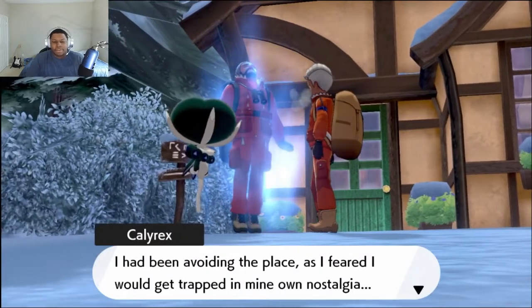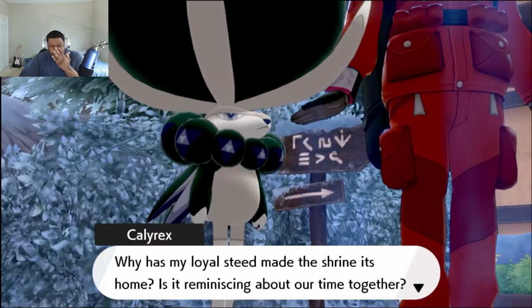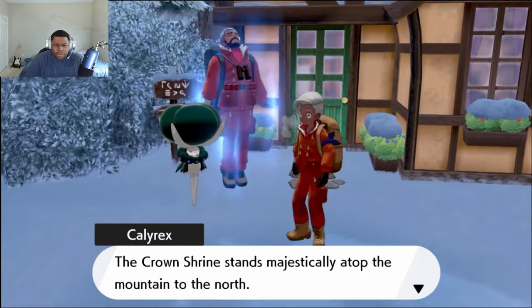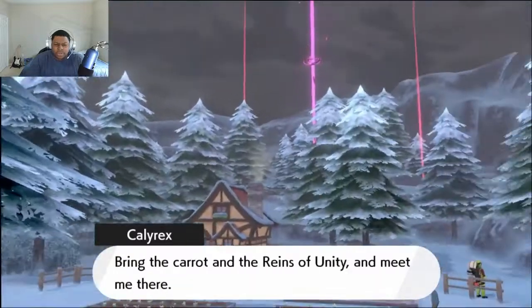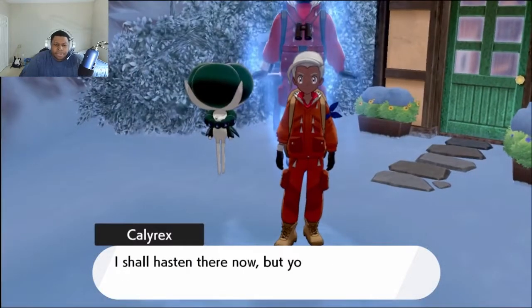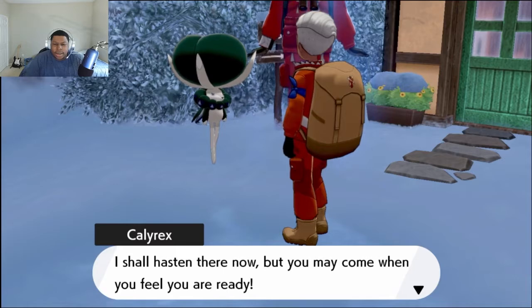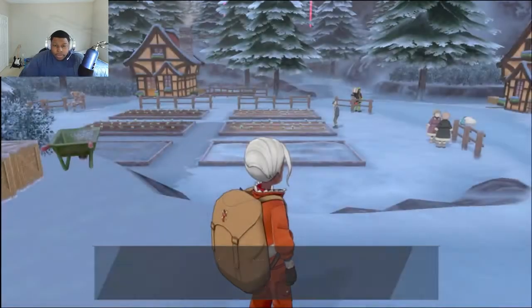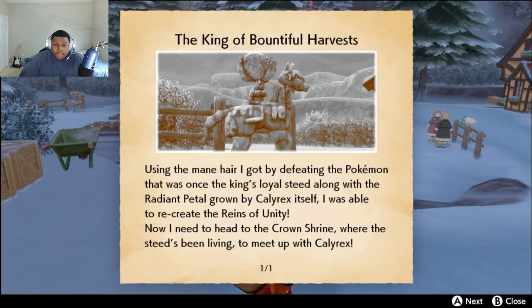It is a place where my loyal steed and I spent much time together. I had been avoiding the place as I feared I would get trapped in my own nostalgia. Why has my loyal steed made the shrine its home? Is it reminiscing about our time together? No, it can't be. The crown shrine stands majestically atop the mountain to the north. Bring the carrot and the reins of unity and meet me there. I shall hasten there now, but you may come when you feel you are ready. I am counting on you, child. Using the mane hair I got by defeating the Pokemon — once the king's loyal steed — along with the radiant petal grown by Calyrex itself, I was able to recreate the reins of unity. Now I need to head to the crown shrine where the steed's been living to meet up with Calyrex.